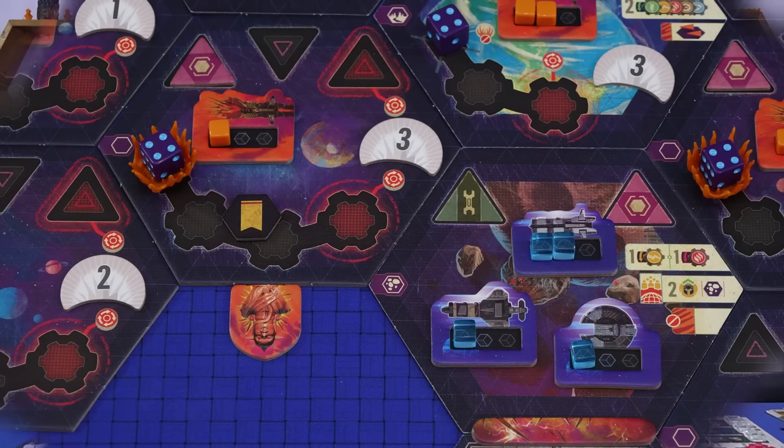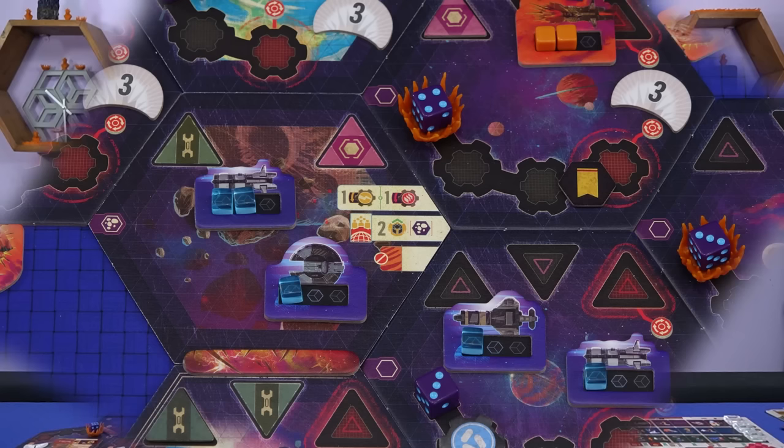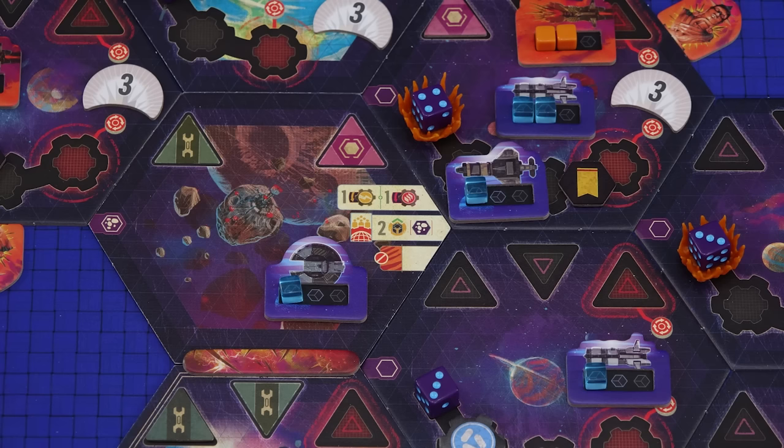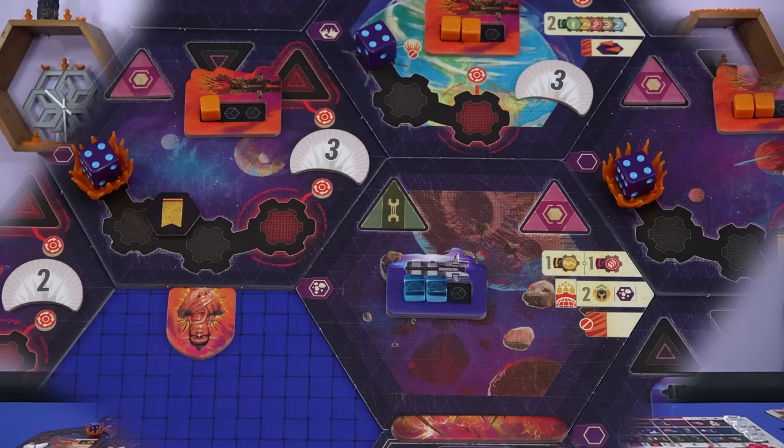When you invade, choose a sector to attack — this could be a voidborne sector, a non-home sector controlled by another player, or a sector with no fleet power in it. Start by moving any number of your fleets that are adjacent to the target sector into the target sector — it is allowed to move in from multiple sectors. You can have more than two fleet tokens in a sector at this point, as you are only forced to discard down to two tokens at the end of your turn. Unlike with the regroup action, you may abandon a non-home sector when launching an invasion, though the sector then becomes abandoned. The next step is to resolve combat and determine the outcome.